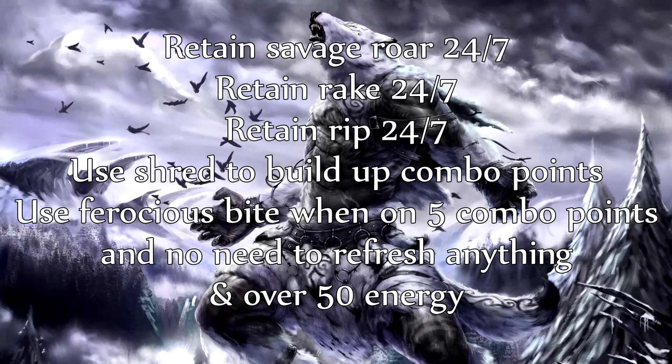So now let's run through the rotation. Feral Druid is all about retaining bleed debuffs while maintaining buffs on yourself, so it's a lot about strategic timing. Remember to retain Savage Roar on yourself 24-7.